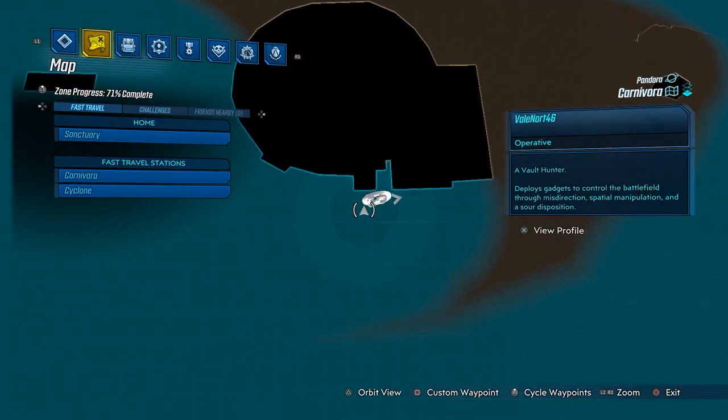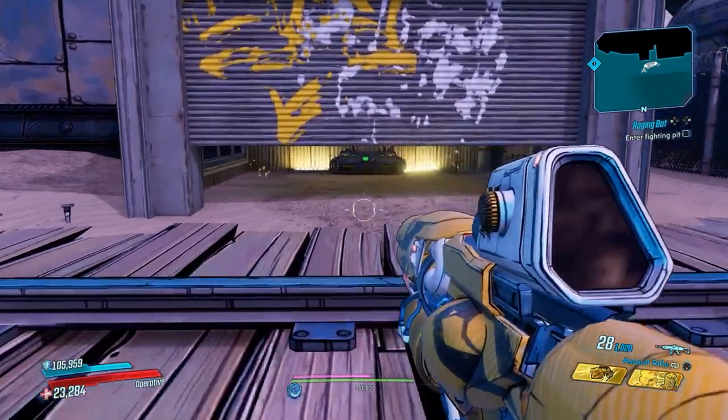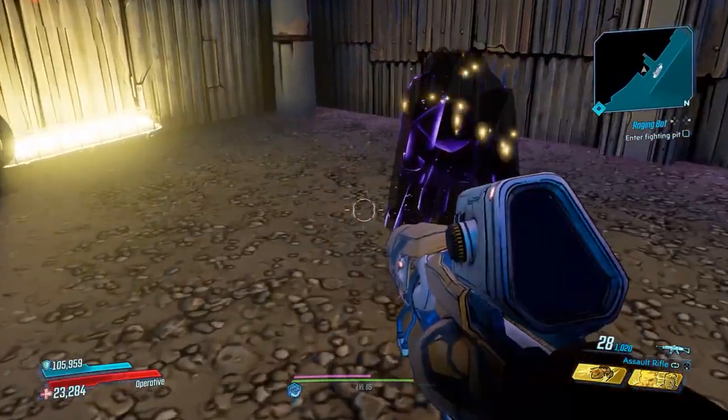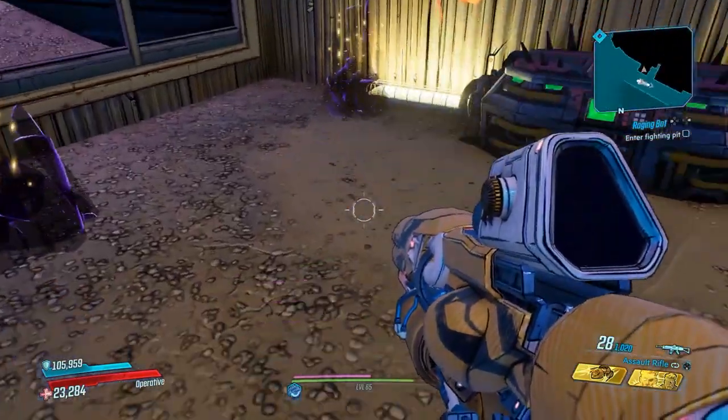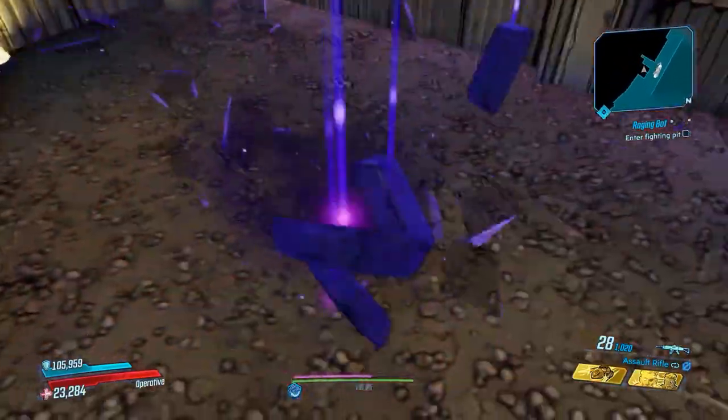Head to the center of the map shown in the footage — a red chest room. With your mysterious artifact equipped, you can find up to three piles to destroy, but due to the randomness involved, sometimes you only get one or two. Once the iridian piles are destroyed, you can then save and exit back to the game menu.